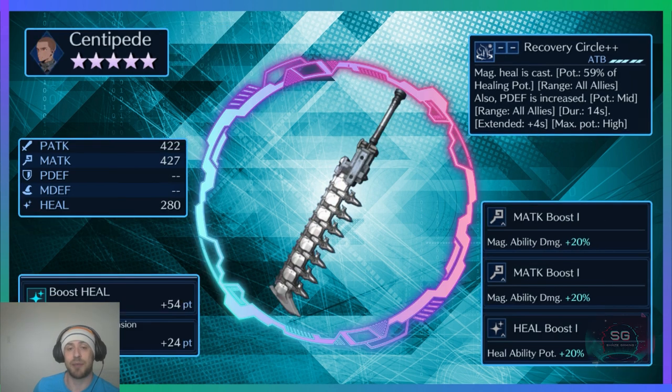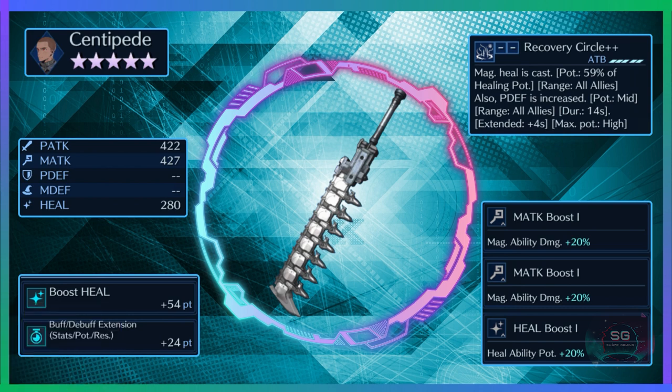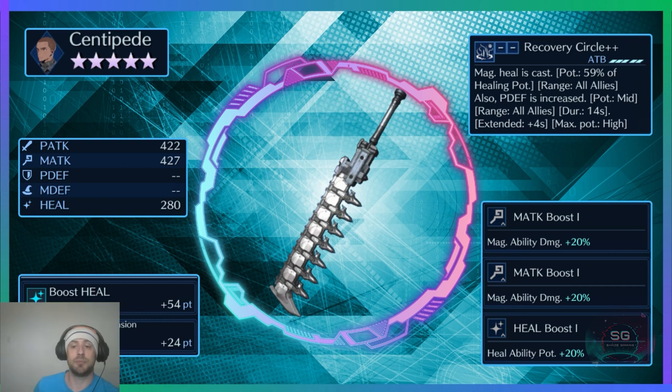The Centipede has a very high heal stat with a dedicated R ability for heal at 54 points of Boost Heal, plus Buff/Debuff Extension. It also has two magic attack boosts and a heal boost for support materia. Its command ability is an AOE heal at 59% and an AOE physical defense increase for your party at mid potency for 14 seconds — a very impressive healing weapon.